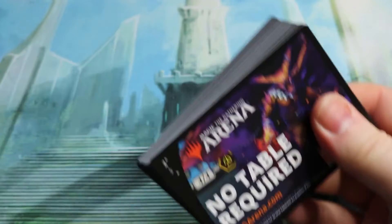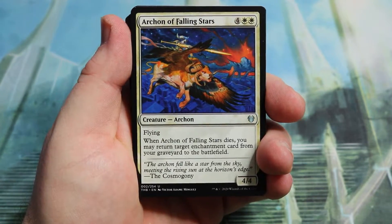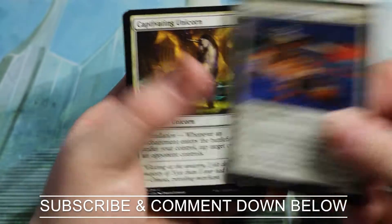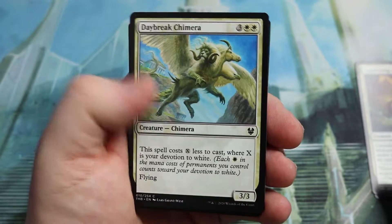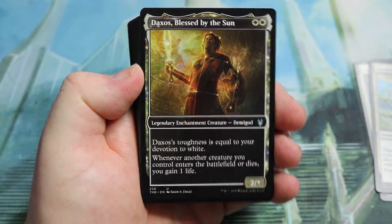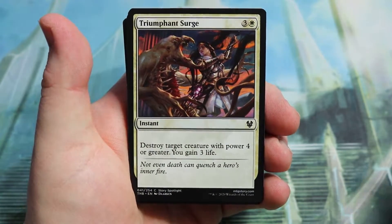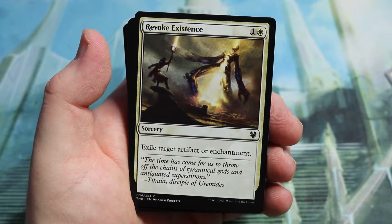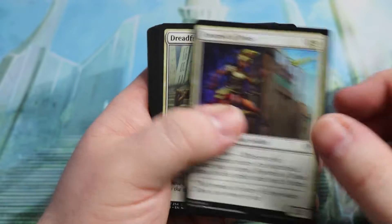Now on to the white pack. Let me know in the comments whether you think you'd buy these and what you'd use them for — would you battle a friend in a pack game or something like that? We get Captivating Unicorn, Daybreak Chimera — a very nice draft card — and Daxos, Blessed of the Sun, which has really cool art. Triumph Surge, some removal exiling target enchantments or artifacts, and Omen of the Sea.